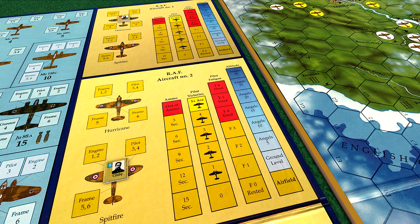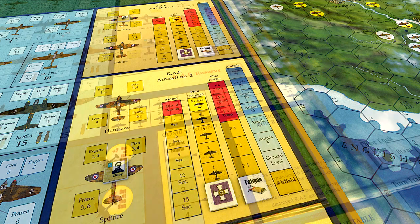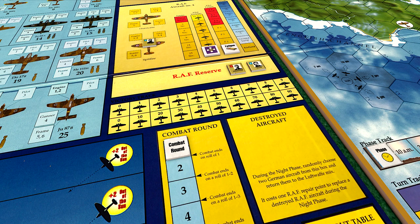We place fatigue markers in the rested spaces for both our pilots. Fatigue increases when pilots fly missions, but decreases during the night phase when they are allowed to rest. We place the British DSO marker on the zero box in the pilot victories column. This column will be used to track the aircraft kills of our British pilots. Now we'll place the RAF victory markers in the total player victories track, and we do the same for the RAF losses marker, which is used to track the number of RAF units destroyed.